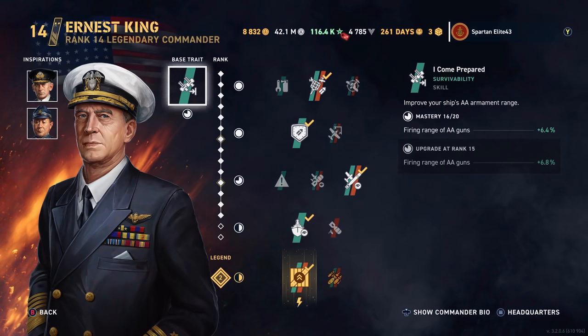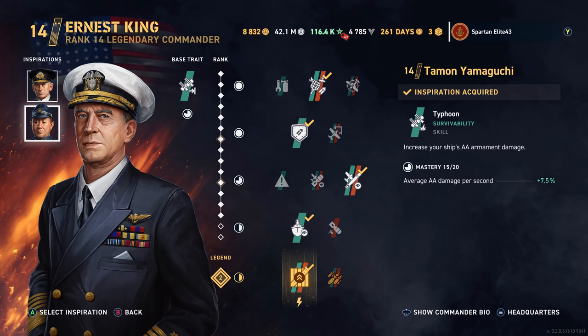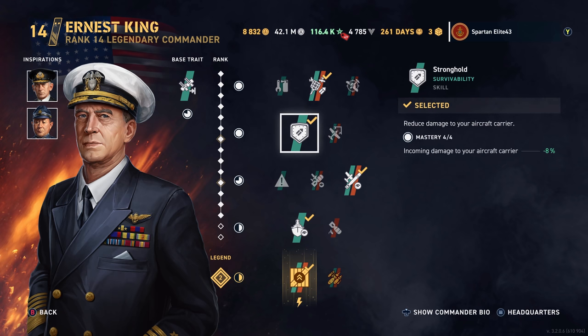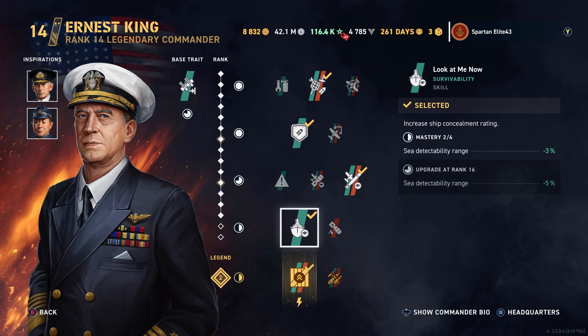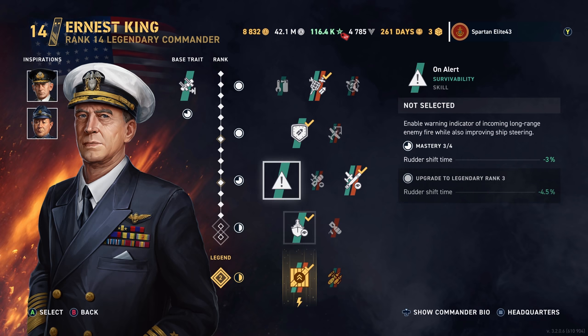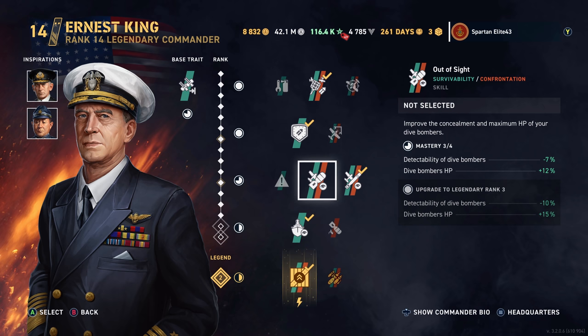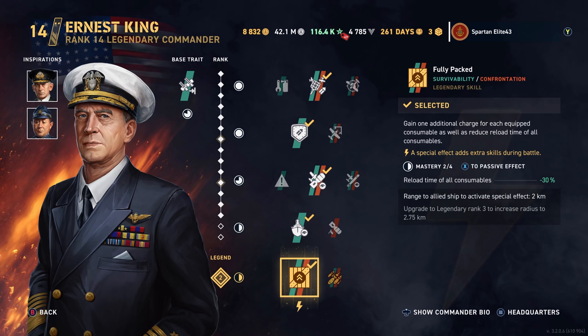We're running Ernest King with Jersey Swirsky and Taemon Yamaguchi as our commander inspirations. We are running Swatting at Flies, Stronghold, Hidden Threat, and Look at Me Now. I say Hidden Threat but I honestly think I should probably go with Out of Sight on this one. In the video you're going to see I was running Hidden Threat, but definitely want to buff the bombers for the Americans because your bombers are your number one damage dealer. We're running Look at Me Now and Fully Packed.